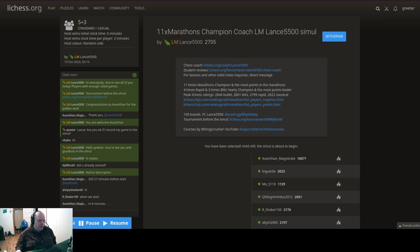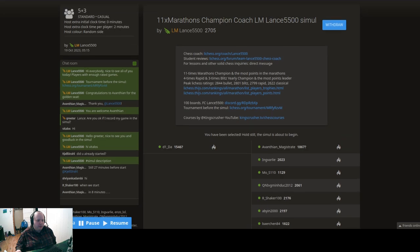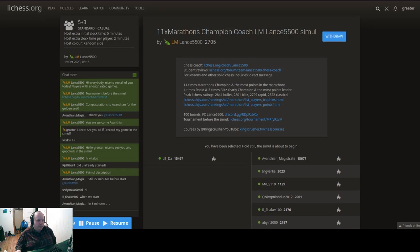When you join a simul, you'll get your chat on the left side here, just like you would in a tournament. The rules for the simul are up at the top here. This is a 5 plus 3 standard time control. It's casual, so simuls don't impact your rating.